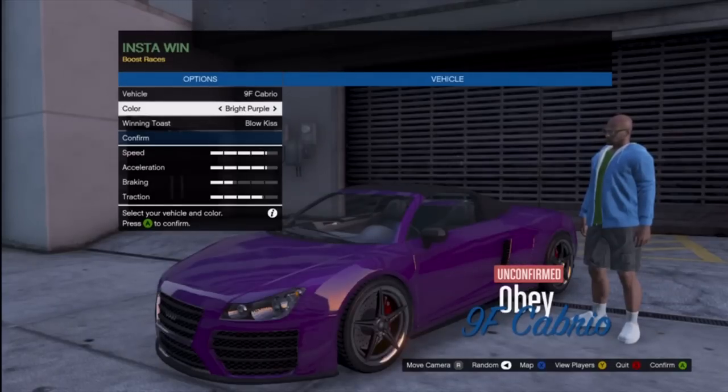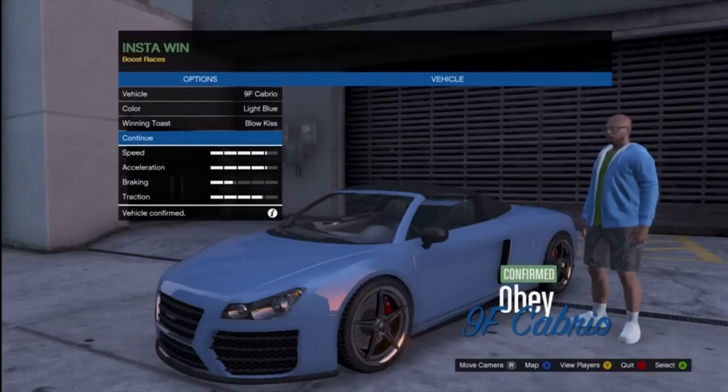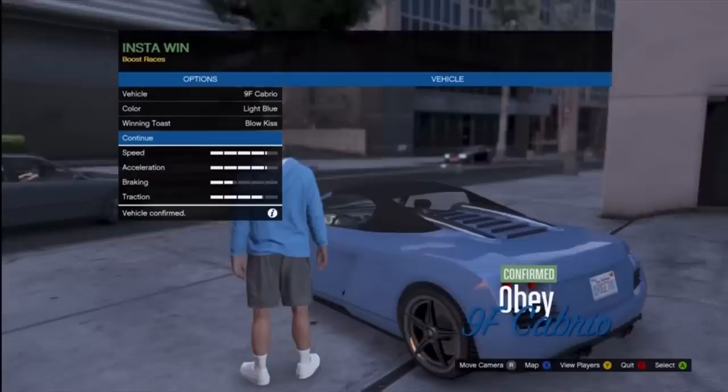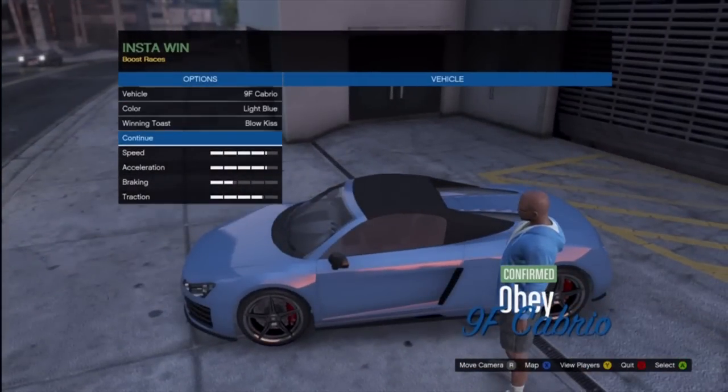From here, all you need to do is pick the vehicle that you want to get the upgrade on. You can see that I'm picking this car, which is like the Audi R8. The color and all that doesn't really matter — that was just my personal preference.